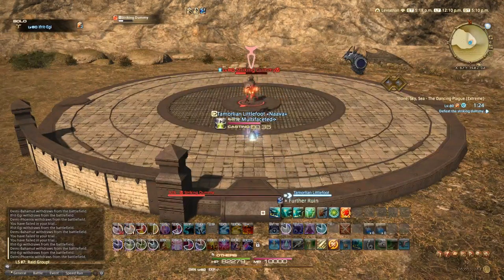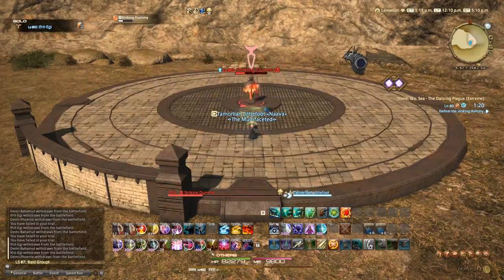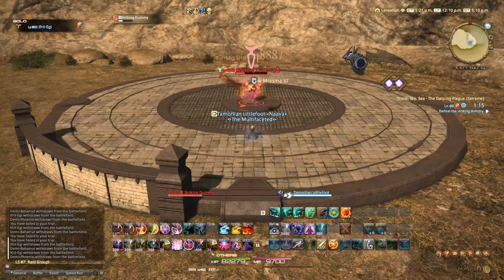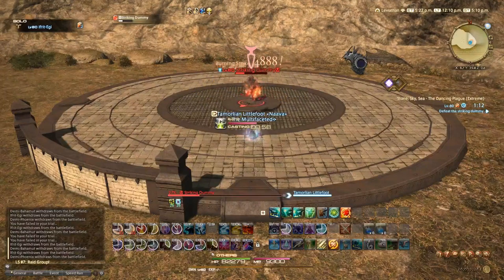Aether Pact doesn't really line up with any of your phases all that well, so basically I'm thinking Aether Pact is probably just going to be something you use on cooldown just for an extra five percent boost.